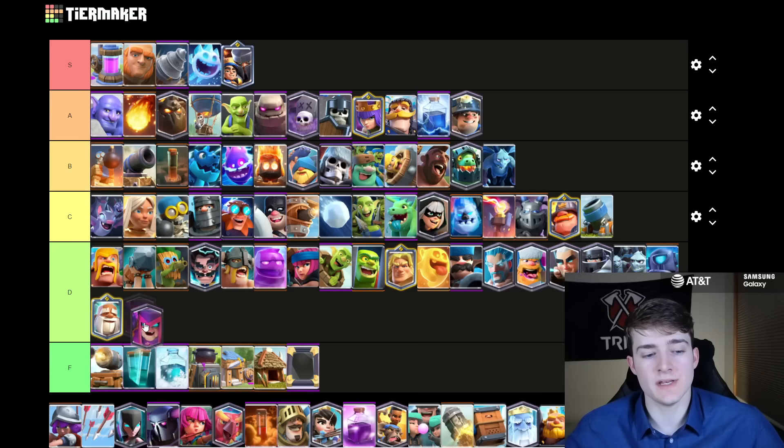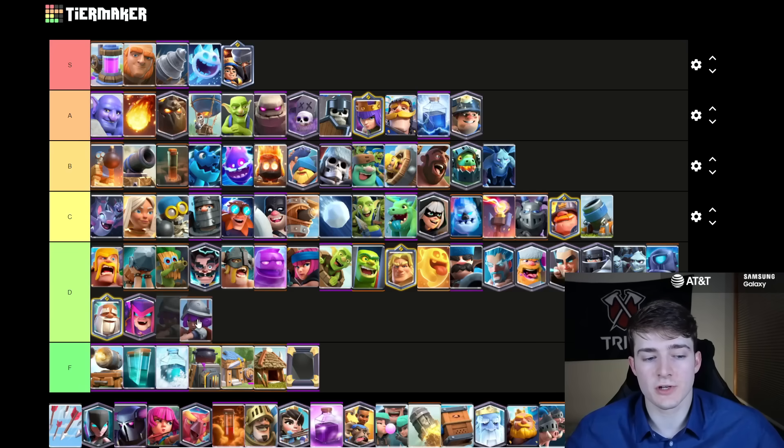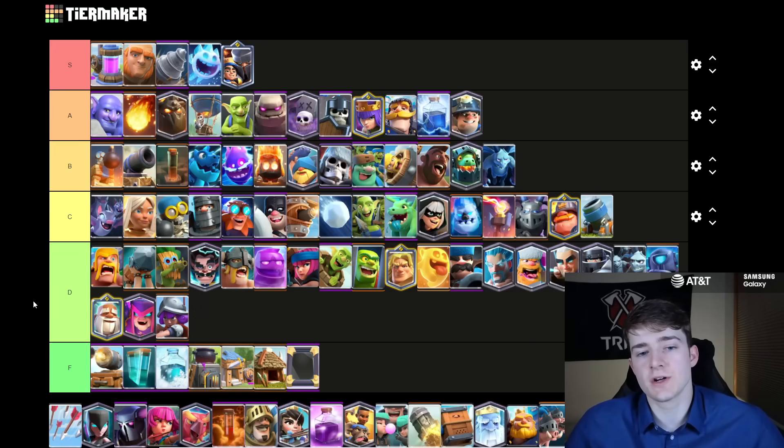The Mother Witch I'm going to put in D tier — there's not really any deck that you need to use her in. You could run her in Bridge Spam if you want, like inside of a PEKKA deck, but because there's less people running Graveyard this meta, there's even less of a reason to use her. The Musketeer is also going to go into D tier — why would you use the Musketeer when you can use the Archer Queen or the Little Prince that are just significantly better? It's kind of the same situation as the E-Wiz; there's just so many substitutes and cards that are significantly better.